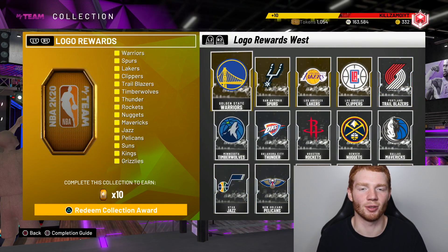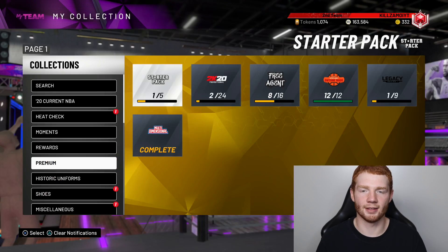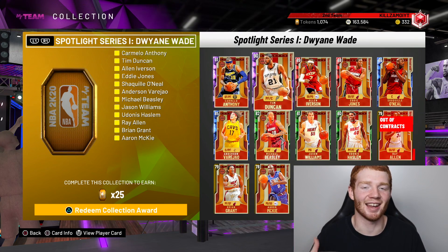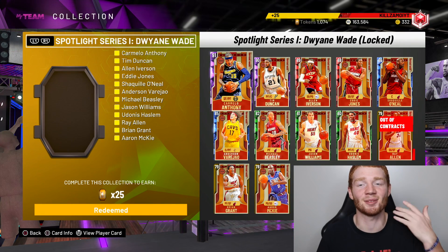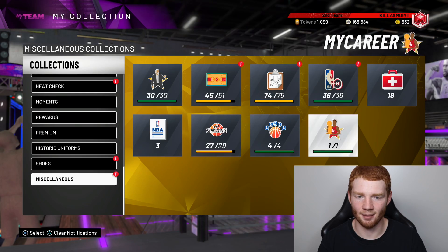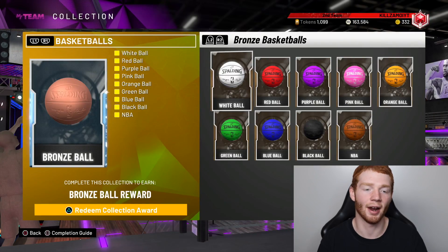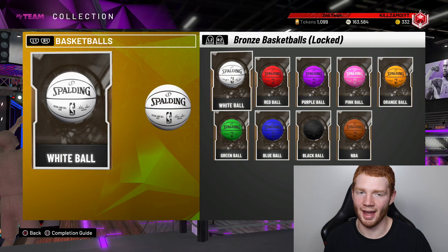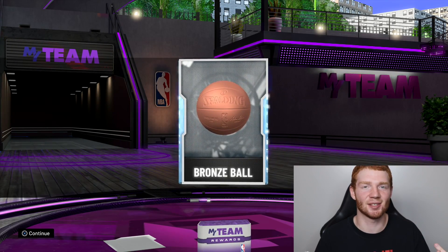I'm also locking in logos from normal domination. In miscellaneous there are some ball cards — I have a bronze ball and need one more silver ball and one more gold ball to complete that set. The bronze ball is a diamond card, which seems odd but I'll take a free card. There's also a fireball I really want — how cool does that look?